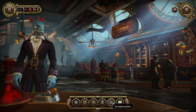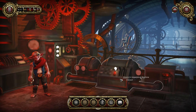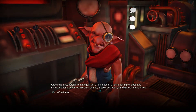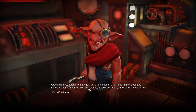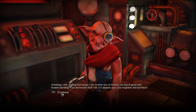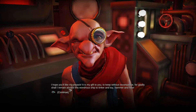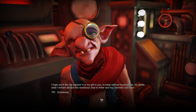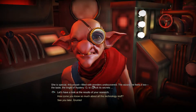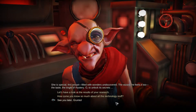Edmund adds: 'A bastard born and bastard bred. Only that this war was bound to happen - when an emperor weakens, his empire weakens with him. Now a litter of dogs is fighting for the throne; maybe their dragon half-brother can walk away with it.' Let's find someone nicer to talk to. Meeting Grumio at the engineering bay: 'Greeting, sire - sprung from kings! I am Grumio, son of Grumio, an imp of good and honest standing. Your technician and engineer shall I be, if it pleases you. I hope you'll like my jet pack - it is my gift to you.'